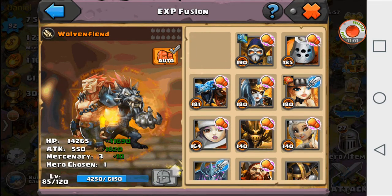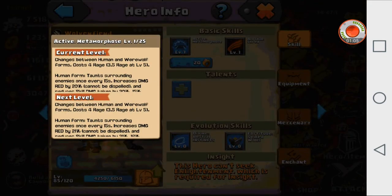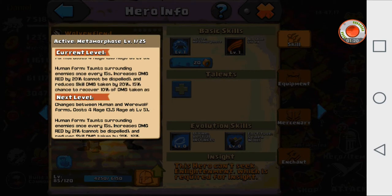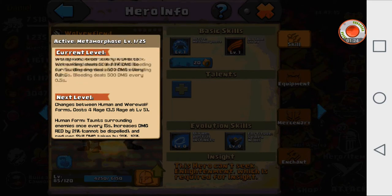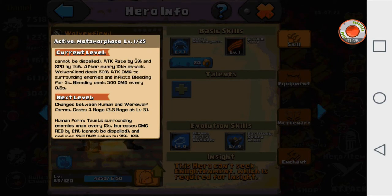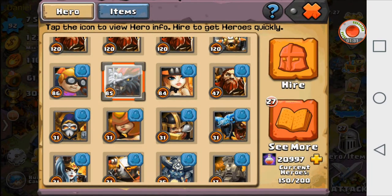Now we're going to go ahead and take a look at its skill. This one is what I've taken to be more of a skill-based hero, rather than just a spam-the-hero-whenever-you-can. It does have two forms — a human and a werewolf form. The human form is more of a tankish hero, and the wolf form is more of a damage hero. I'm not going to get too much into it right now.